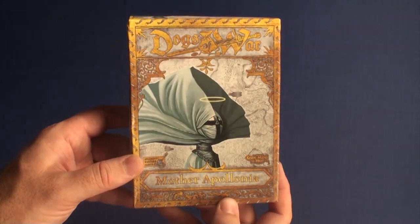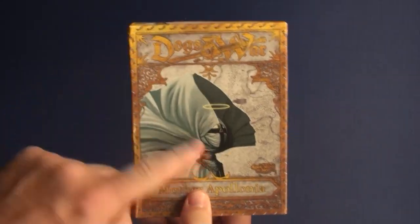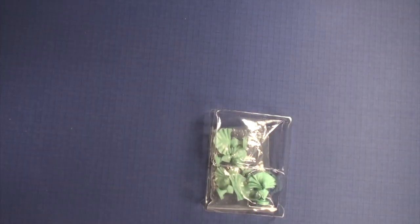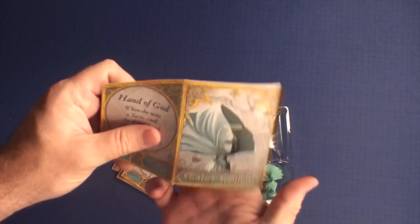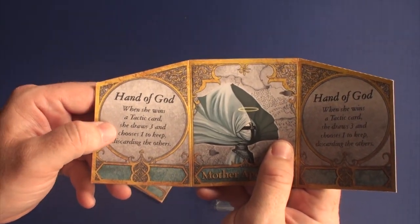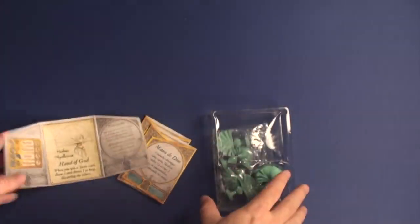Here we're going to have Mother of Polonia. You can see the same thing with the back, with her switching out right there - you can kind of see what you're getting, very nice presentation. Here's what you get when you open it up inside. You're also going to get the three screens in different languages. Her Hand of God power: when she wins a tactic card she draws three, she chooses one to keep discarding the others, and everything you need else is inside here.